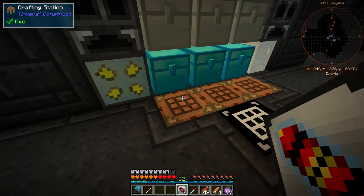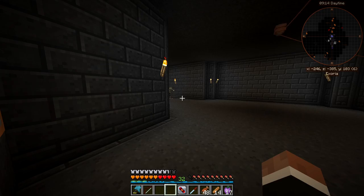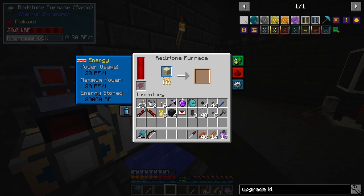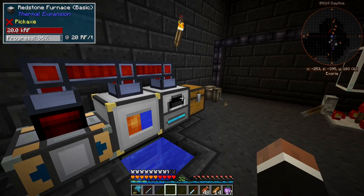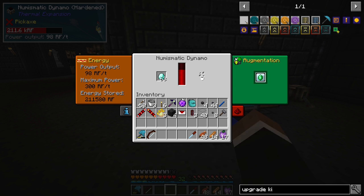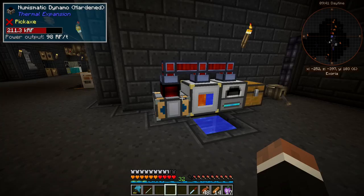The auxiliary reception coil increases maximum power usage. Let's see how much — I think it's a 20 RF per tick bump, actually no — we got a 40 RF per tick bump. Now it's more likely to keep up. And we've still only consumed one diamond in here.